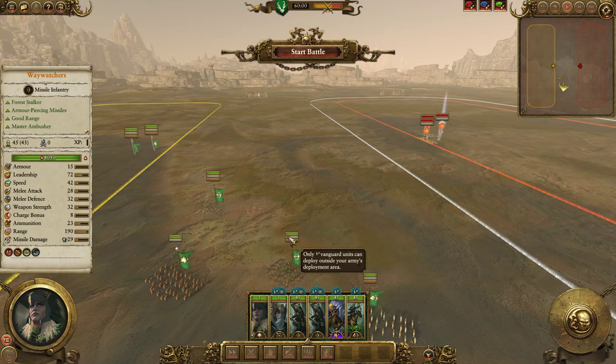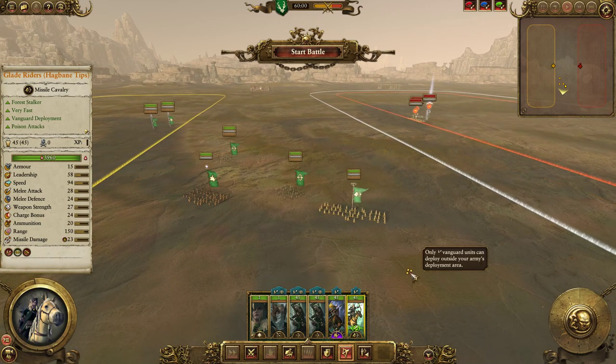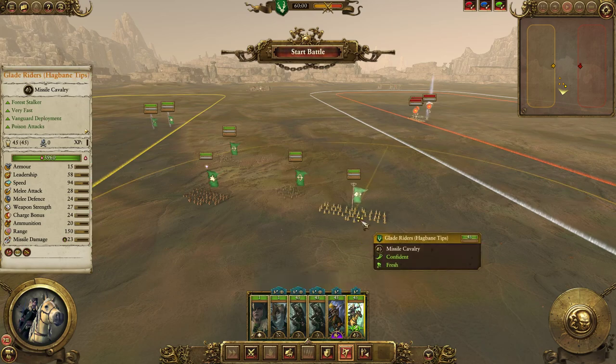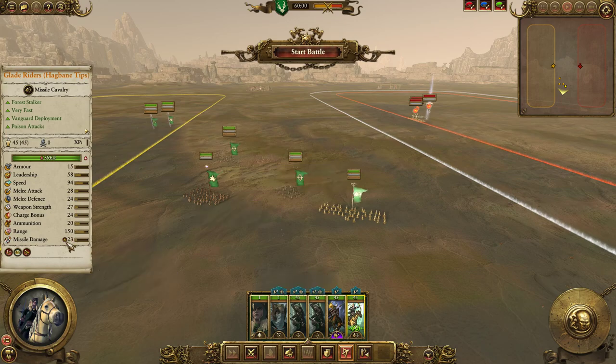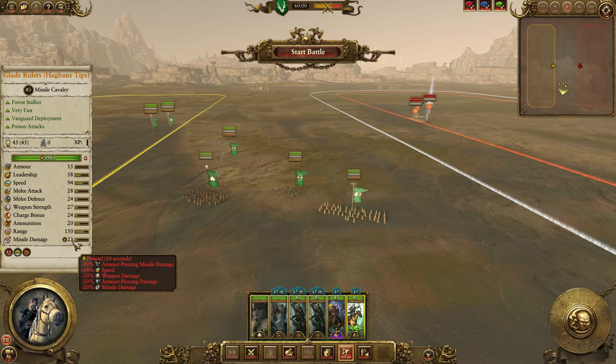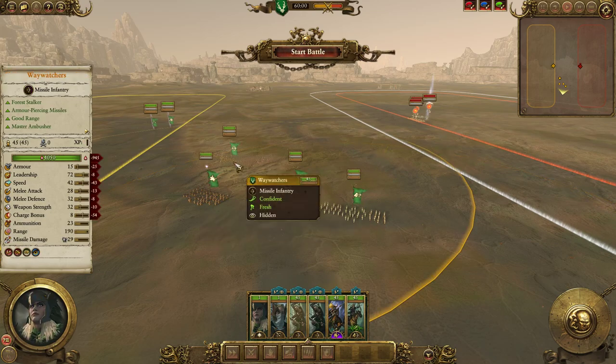Now as for how you want to deploy skirmishers — unless you're running very fast mounted skirmishers with 360-degree fire, like Mounted Yeomen or Glade Riders with Hagbane Tips — you're going to need some sort of escort units for your shooting. Glade Riders with Hagbane Tips are I think the only skirmish unit that is literally uncatchable as long as they're shooting the unit chasing them. They have 94 speed and poison that drops pursuer speed by 24%, so even most flyers can't catch them.